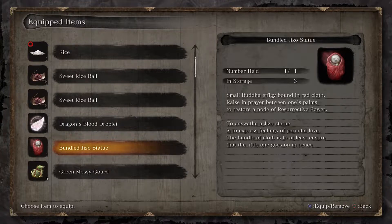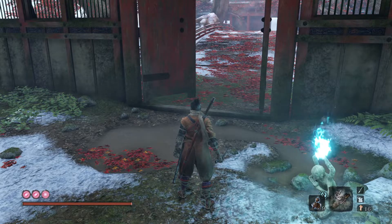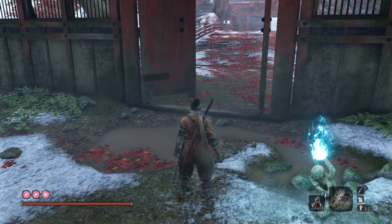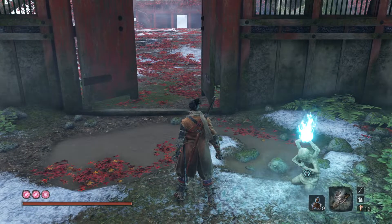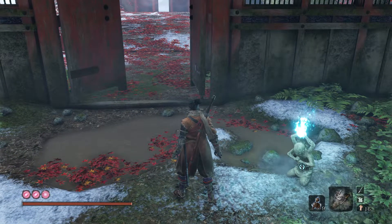As well as the Bundled Jizu Statues — if you've been hoarding them, this is a good spot to use at least one. The way these work is they restore a node of Resurrective Power — those little circles in the corner. One you get from resting, and the other two from killing enemies. If you die during this fight, you can use the Bundled Jizu Statue to fill up one of those bars instantly. I'd highly recommend doing some farming if you don't have those filled up, because this is probably the fight where you'll need them.